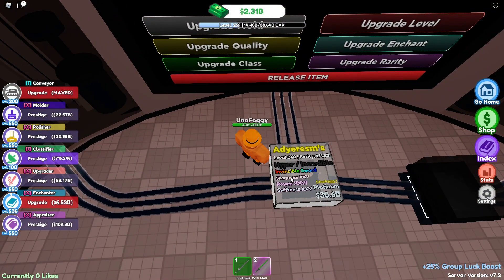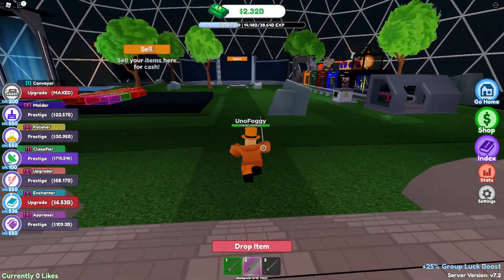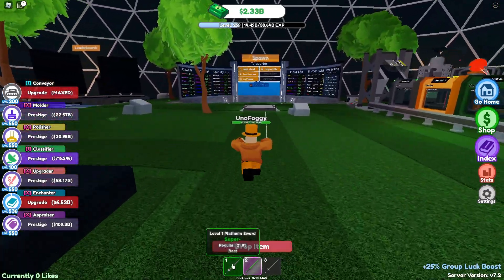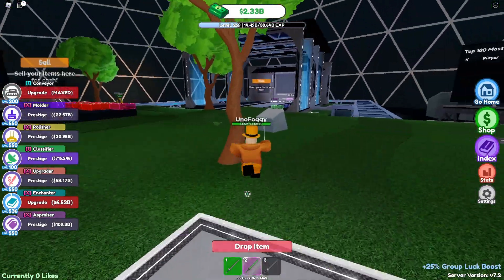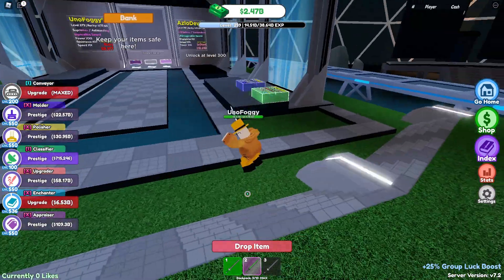I've gotten the best enchants possible — sharpness and power, which are obviously amazing for getting more damage. We also have swiftness, which I believe is one of the lower-tier enchants, but having the ability to jump over things is quite nice. I do like speed as well, but I have a separate speed sword that I use for that instead.